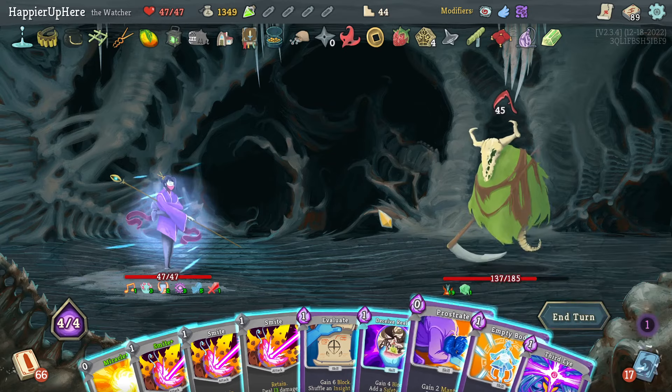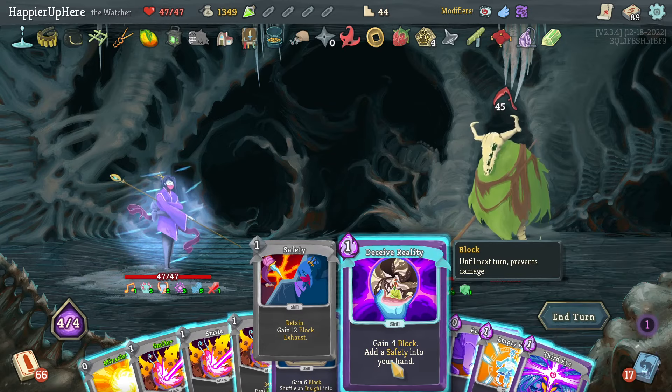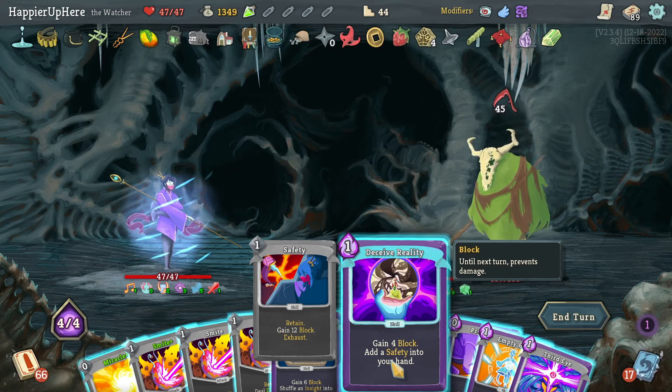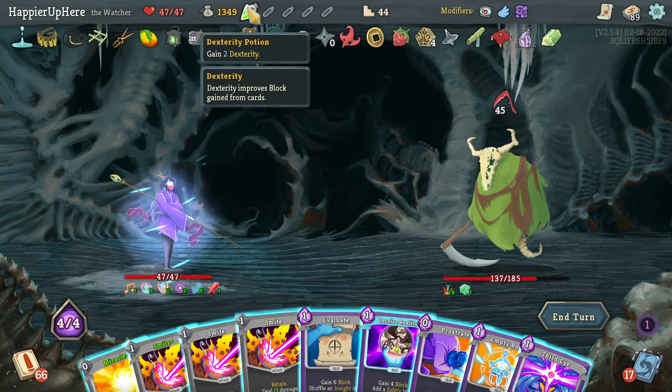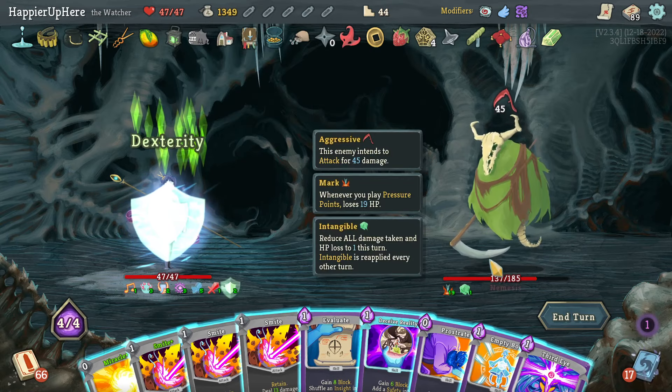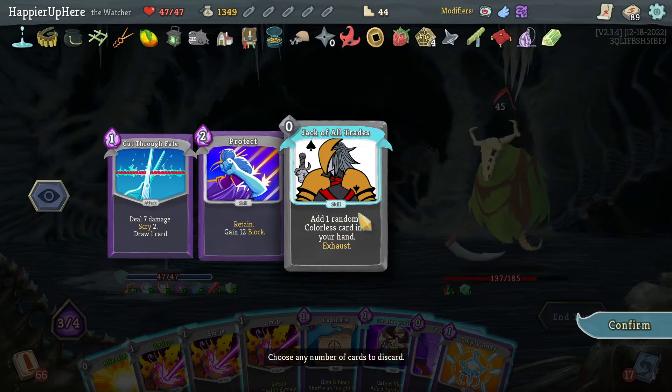These are all defensive cards — really nice. 7 plus 14 plus 18 plus another 4 is 22, then 34, then 38. I only have enough if I drink the Dex potion. Don't have any potions left for the boss but what can you do. No card draw — this looks fine next turn.